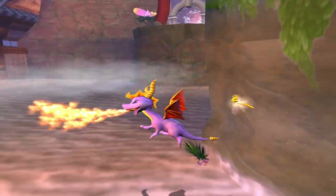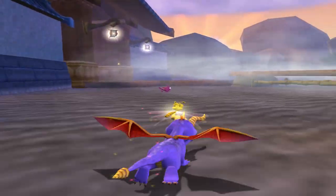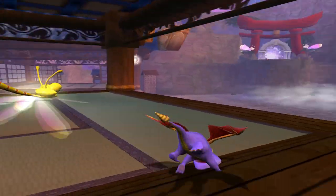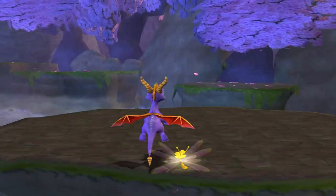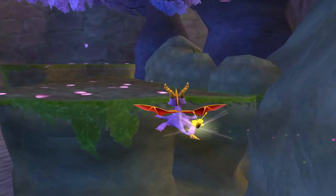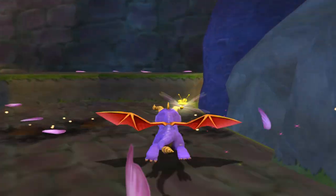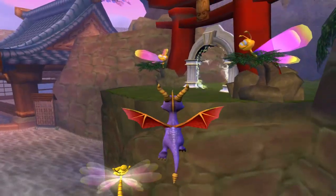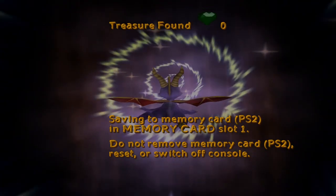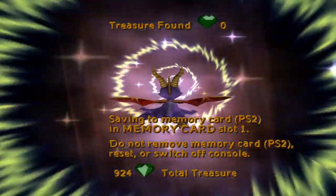Oh wait, I keep forgetting — I have a hover! I'm used to playing the old Spyro games, it's just a force of habit. In this game I don't remember the abilities because I'm so used to playing Hero's Tale, and the fact that this game is so janky makes it super weird. Anyway, this should be the speedway — the fact that there's a loading bar before it actually loads is just ridiculous. We have 924 treasure, which is quite a lot for two levels in a Spyro game.